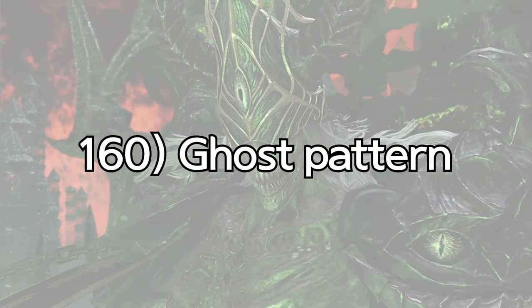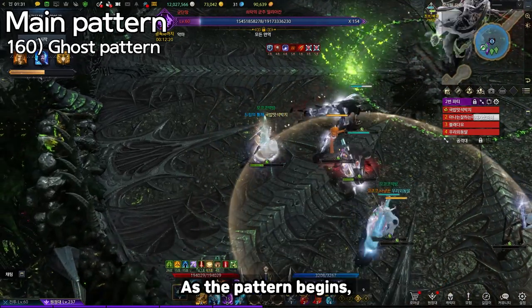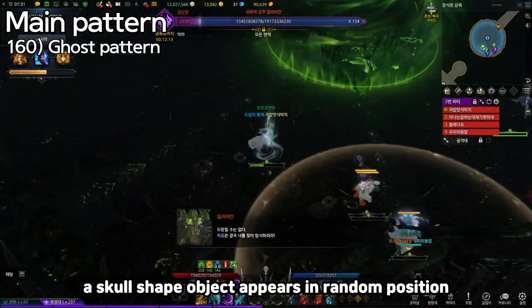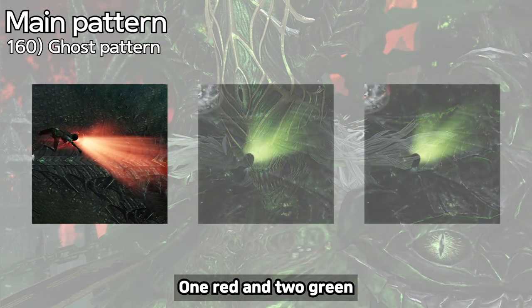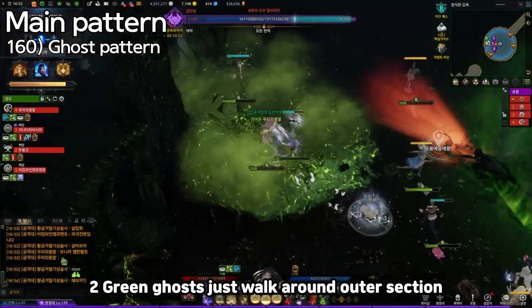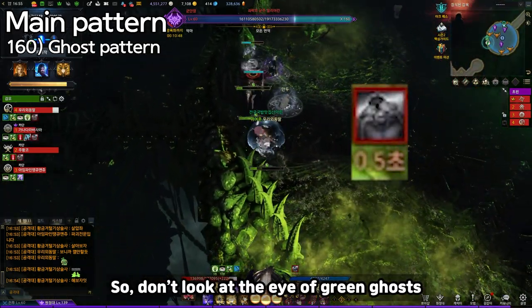160: Ghost Pattern. The boss moves to center and creates a dangerous zone in the center. As the pattern begins, a skull-shaped object appears in a random position and three ghosts spawn — one red and two green. The two green ghosts just walk around the outer section and fear players who look at them, so don't look at the eyes of the green ghosts.